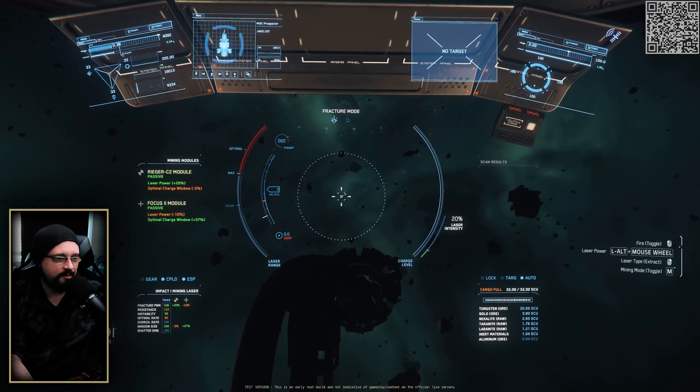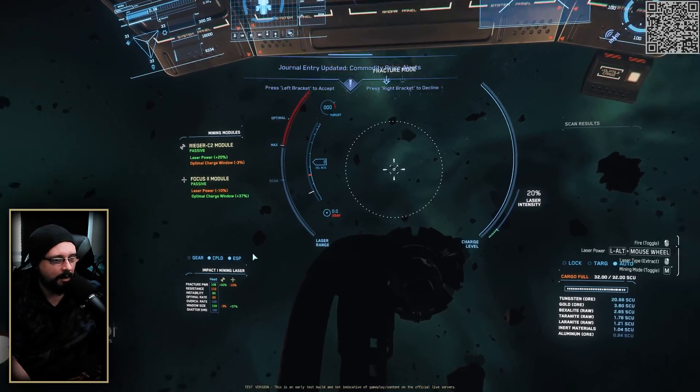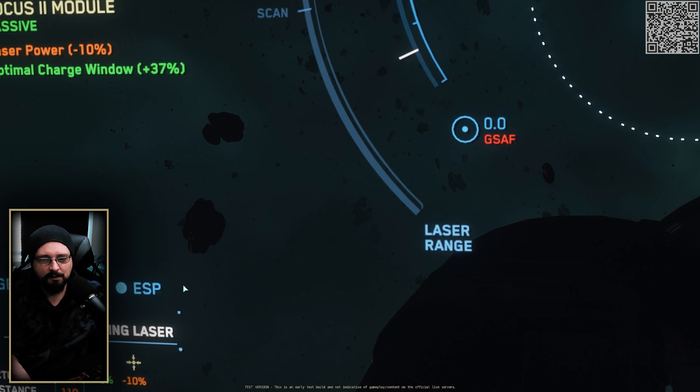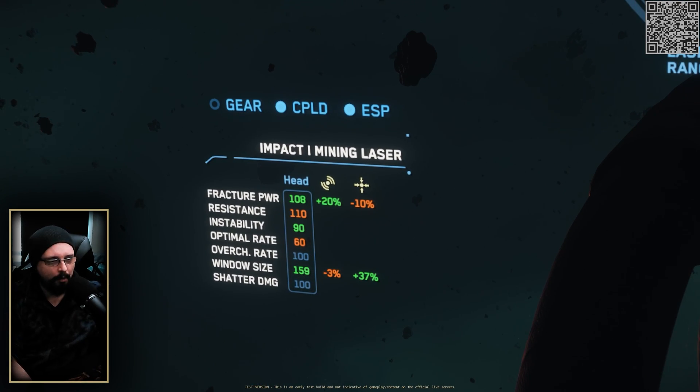The one thing you'll need when calculating this is your fracture power, which you can see when you're in mining mode. Down here it says fracture power 108. For this video we're going to use 108 percent for all our calculations.